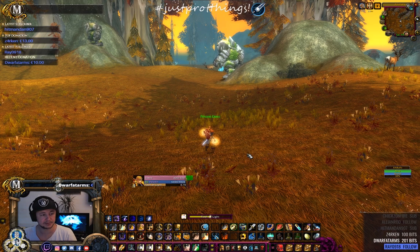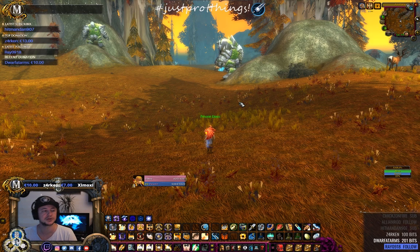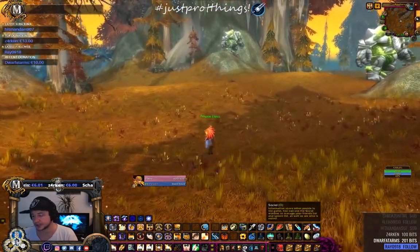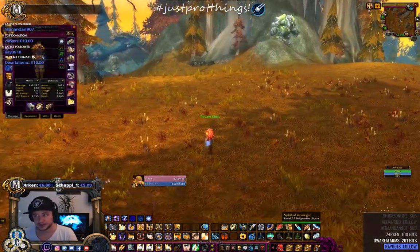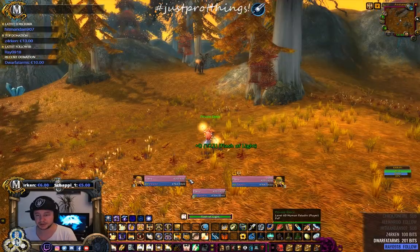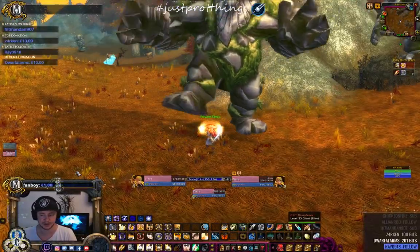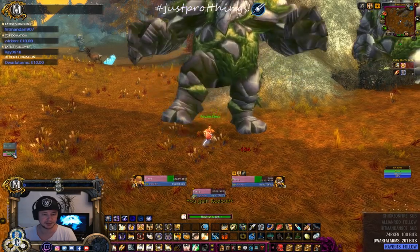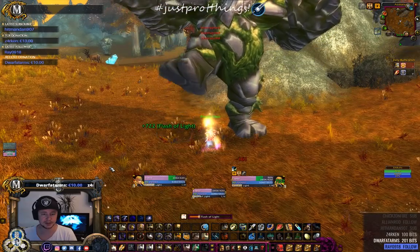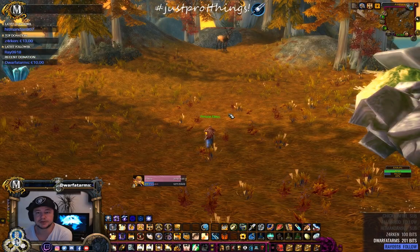Normally a spell fires when you let go of the key — Snowfall fires it on key down. It's a very simple small thing and whether you need it is entirely up to you. And here you can see incoming heals in Luna Unit Frames — on the left in the raid frames, after clicking my target, you can see incoming Holy Light heals displayed.